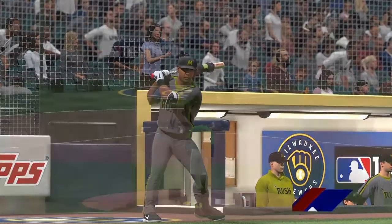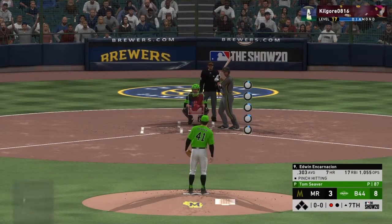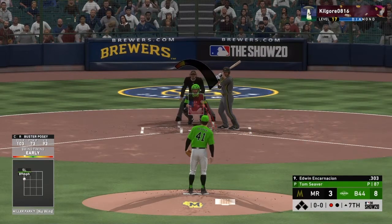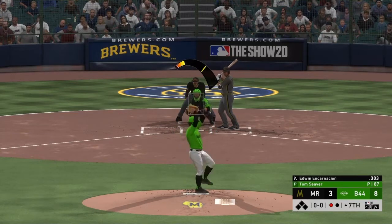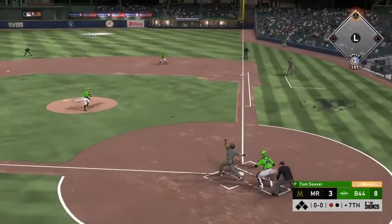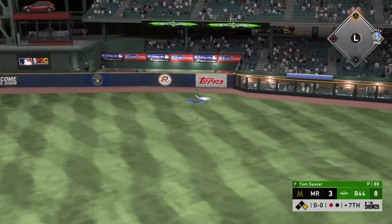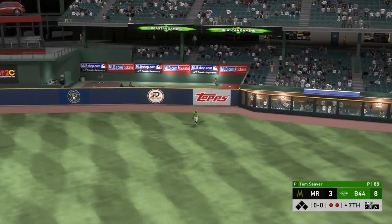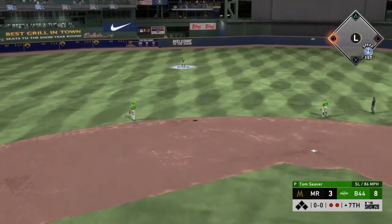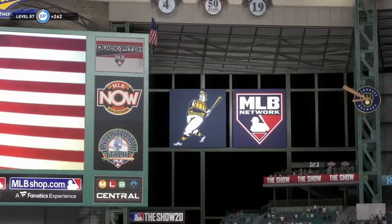Edwin Encarnacion — this is the 95 Edwin Encarnacion. Why is my game lagging? Is it showing up for you guys or is it just showing up for me and the recording's not going to pick it up? Because there is definitely some lag. Oh my god, we just threw another three-pitch inning. I will take that. If we can save Tom Seaver for another inning, I will so take that. And we got Bellinger, Posey, and Babe Ruth — George Herman Ruth, the Great Bambino, the Sultan of Swat — batting third in the inning.